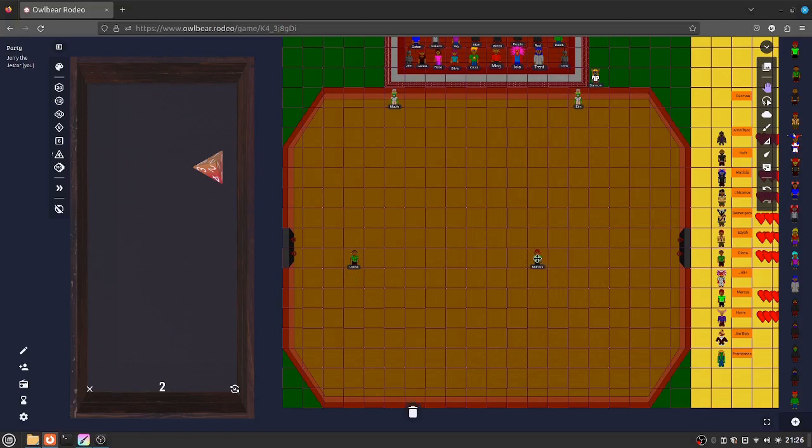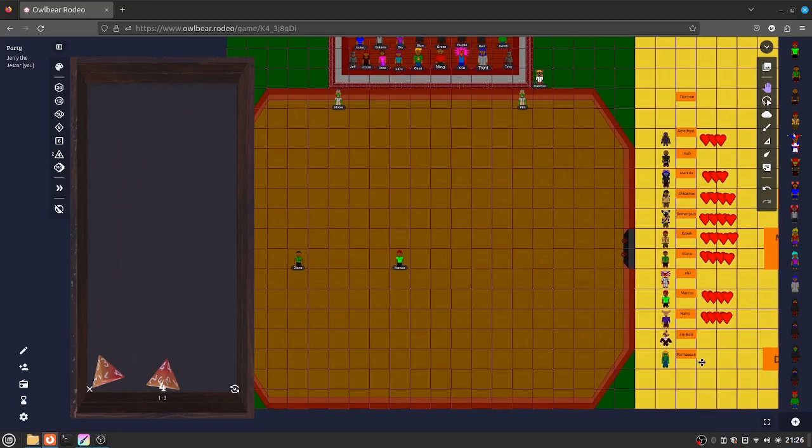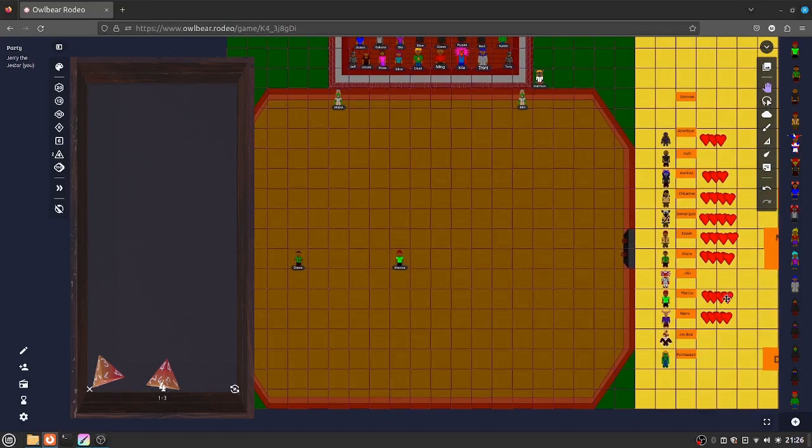So now he's in range for Diana and she can have two dice. So she's gonna go ahead and use her sling. She hit on one but she only does one point of damage. So we'll take one point off of Marcus. Where's Marcus? There he is. Oh, he only had four? Then after Diana it would be Darman. So we're gonna try Darman one more time. Take one away, put his one and then roll. Dang. Well, he's got an experience point. He can't get over the wall.